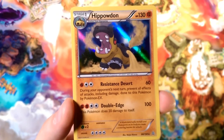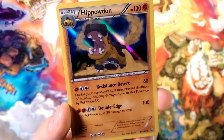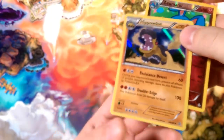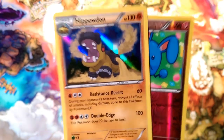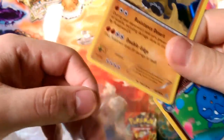A holographic Hippowdon with Resistance Desert — which was just constantly outplayed by Rough Ice. It had 10 less HP, same attack cost, and did the same exact thing. Resistance Blizzard did way better than Resistance Desert. I tried to get it to work, but the two energy costs in that format of all basics just did not work out.